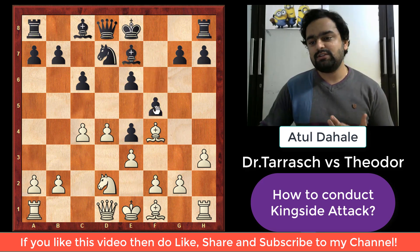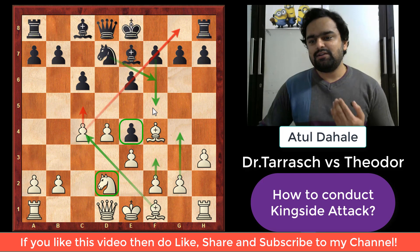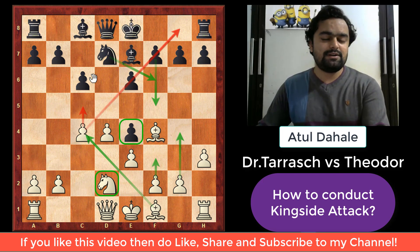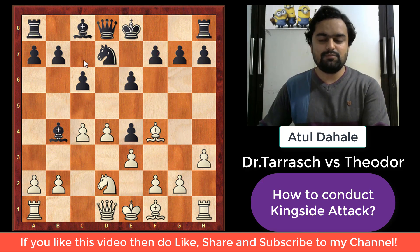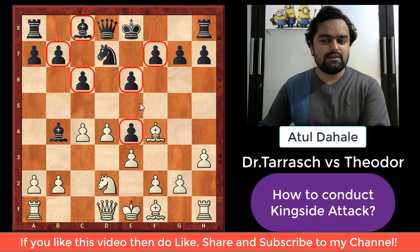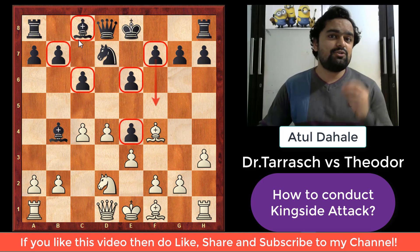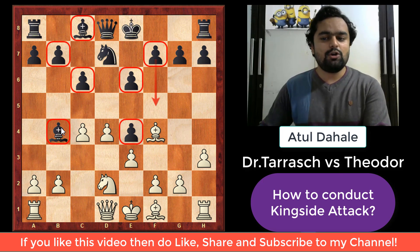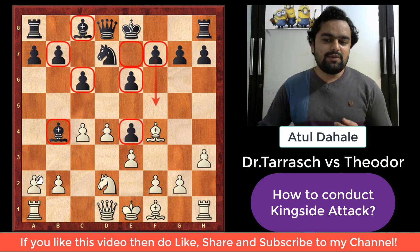The pawn on e4 is being attacked, so black should have played f5 — that was actually the best move. Instead he plays the bishop again. If you pay attention, the bishop on c8 is somewhat restricted because black has his pawns on the light squares. The pawn will also go to f5 eventually, making the light-square bishop very weak. In that case, black should try to retain his dark-square bishop on the board, because it is the only bishop that can move freely.